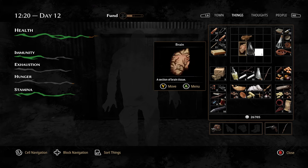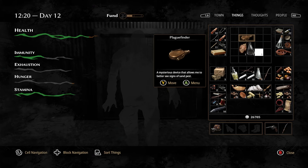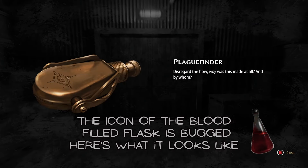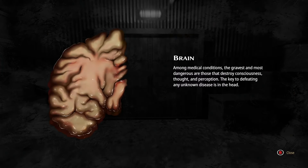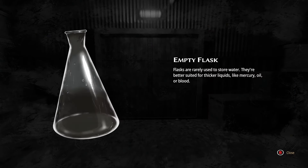While I was messing around with console commands, I stumbled upon a few cut items. These items can be added to your inventory and interacted with, but they don't spawn naturally. In my original video I mentioned that the trepanner and forceps can appear as loading screens, but these four items can only be seen by manually adding them to your inventory. These are the Plague Finder, a Half Brain, a Flask, and a Blood-Filled Flask. I believe that all of these items were present in the game's alpha but were ultimately cut for a variety of reasons. The Plague Finder was probably scrapped due to the devs wanting it to be unique to the Bachelor.